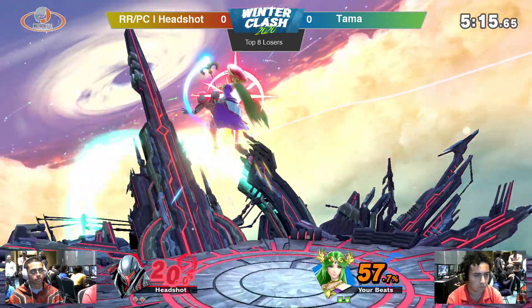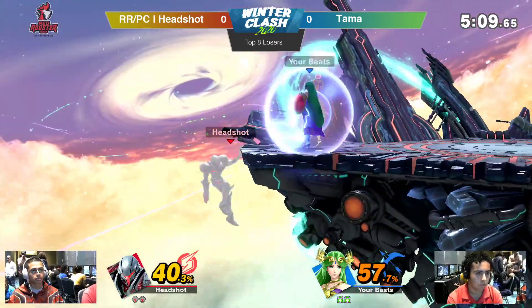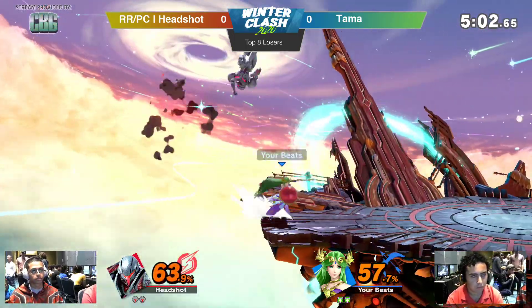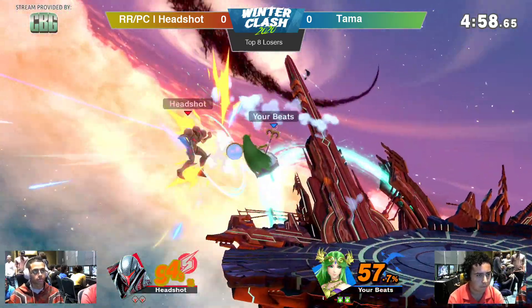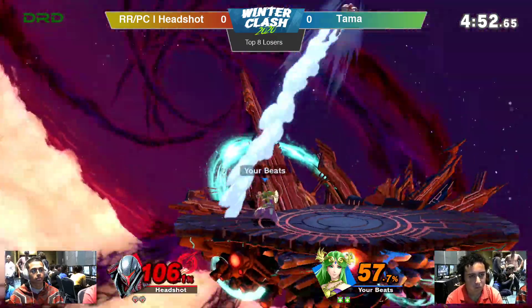Beautiful recovery as well. Nair loops. Gonna go for that up air, but Headshot air dodges — still around almost 30-40%. Explosive Flame is gonna miss its mark. A good back air as well, and the charge up with the dash attack. A good up air trying to get him off his feet. A good back air by Tama. Feeling a lot more comfortable. Throwing out a forward smash, feeling confident.